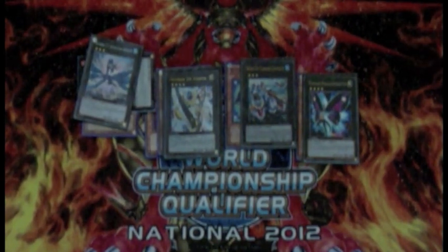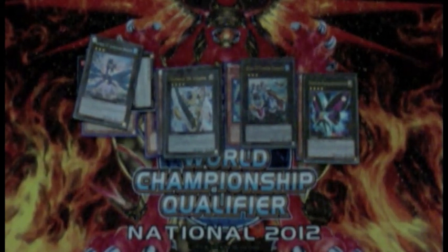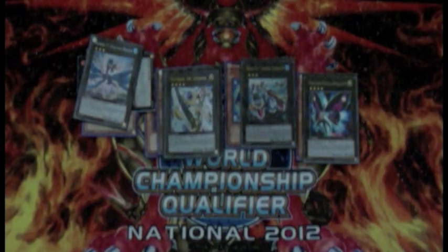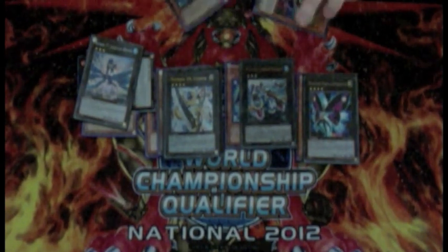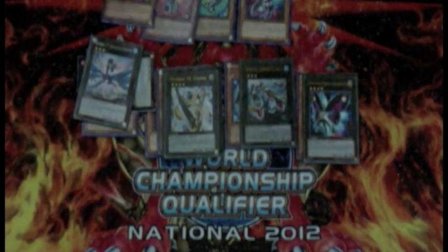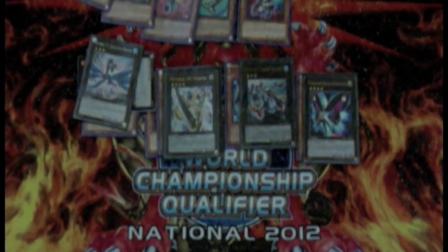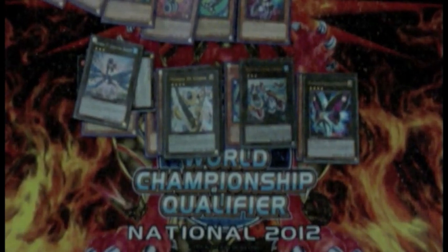Both loops add up to over 8000 damage, so if you've managed to clear your opponent's back row it's pretty much game over. The main difference is that in the first loop you go through three Sharks and take a Rabbit out of the deck, whereas in the second loop you should actually have all three of your Rabbits remaining along with a Shark and Magician left in the deck.